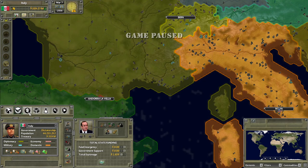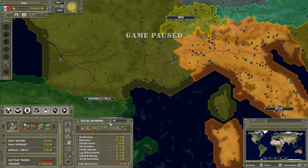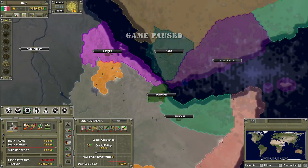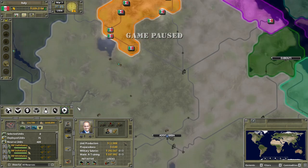First things first, espionage - turn everything that we're not using off. We gotta figure out our stuff over here. Lock the minister from pretty much everything. I'm going to get social spending on basically everything into the middle of the bar. Oh right, I started out at war with Ethiopia. I forgot about that. I gotta make sure my military is set up in a certain way before we unpause. I gotta prioritize that a little bit.